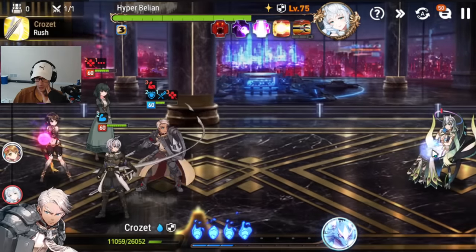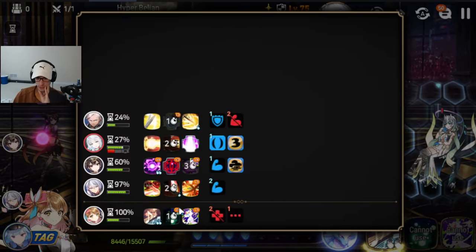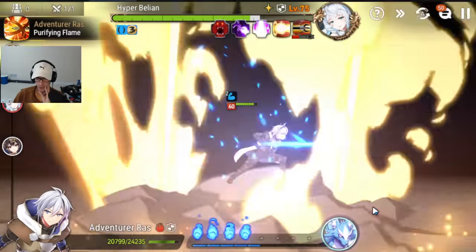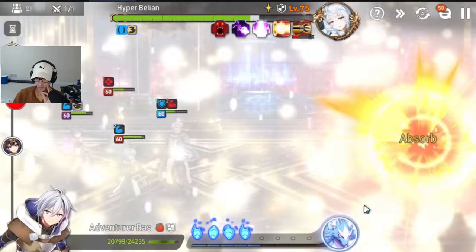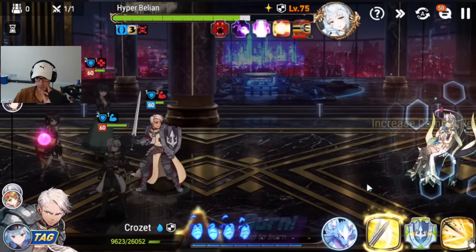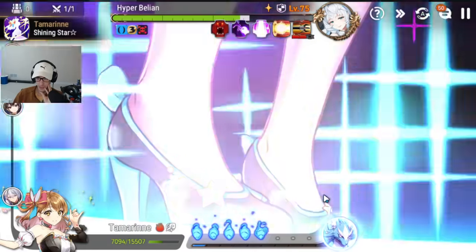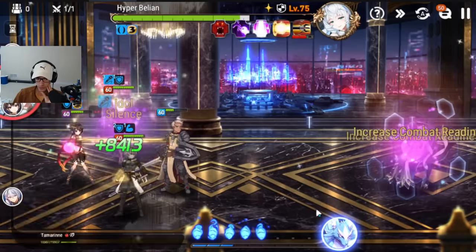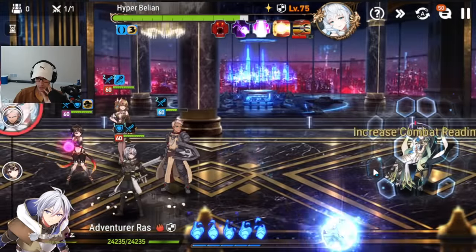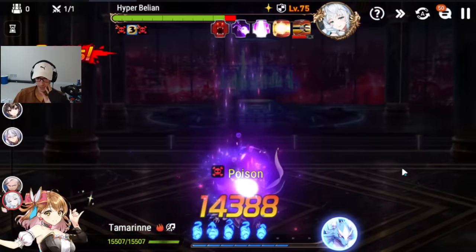Your Tenebria should be able to break the barrier no problem. We are unbuffable and unhealable, meaning we will not get Crozet's benefit here. When Tenebria is at her S3, you need to decide: is your Crozet going to survive one more hit? We rip the S3 to get extra souls, Tamron cleanses and we are healing again. One thing you can do is up your skills on different characters. I do believe she steals your souls at a certain point — we will find out. The poisons are absolutely wrecking her.